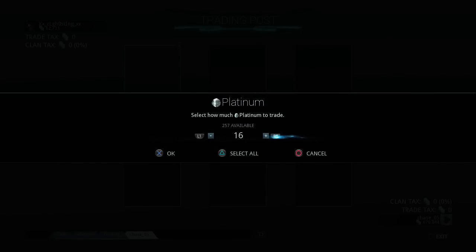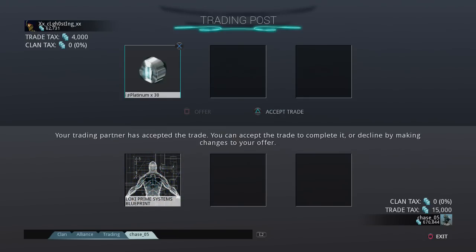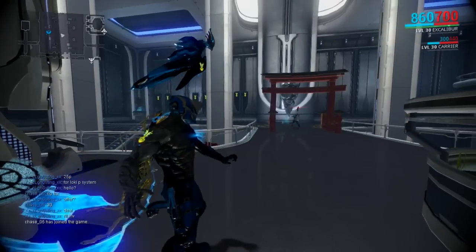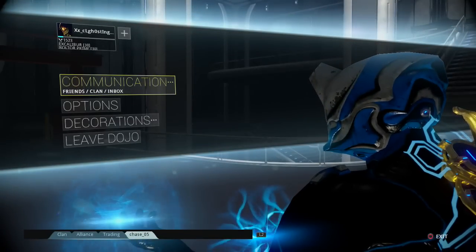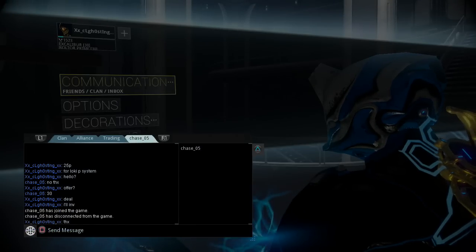You can't trade until you're at least rank 2. You also have to build a clan dojo and have a Trading Post built — it's a decoration for your rooms. Make sure you pay attention to what they put up in the trade window, because they can't rip you off unless you click Accept. There's Loki Prime Systems — that's what I'm paying for, that's what I want. It's a quick easy trade. If you're a super high rank you'll have plenty of trades to do every day. You don't have to say thanks, but I do — I'd recommend it.